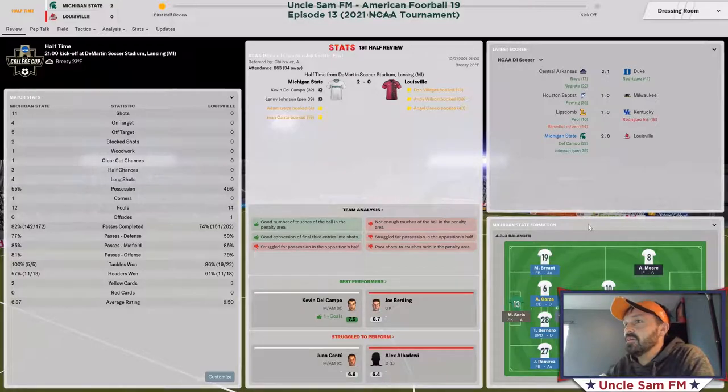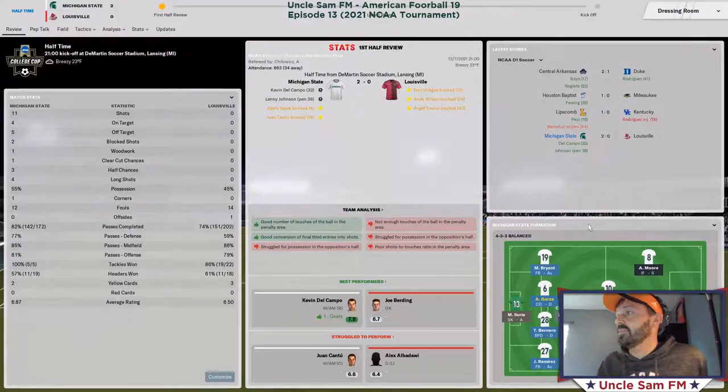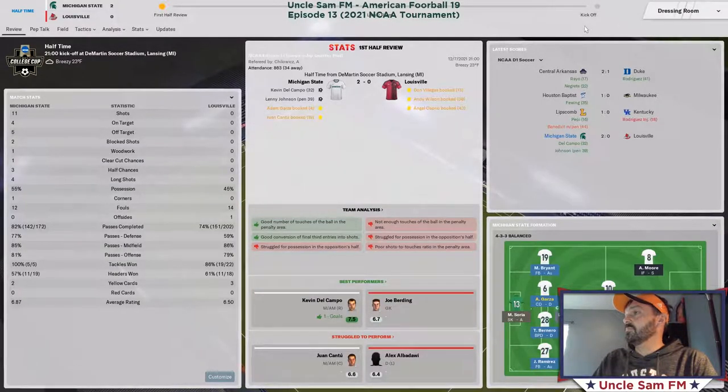Halftime — we're up 2-0 and we've pretty much controlled this thing. We've got 11 shots, they've not had a single shot, so that's about as close to complete dominance as you can get. We only have 55% possession, but I've turned off work-ball-into-box and play-out-of-defense since it's snowy — just trying to have the guys do whatever they have to do to get the ball in the net, and it's working so far.